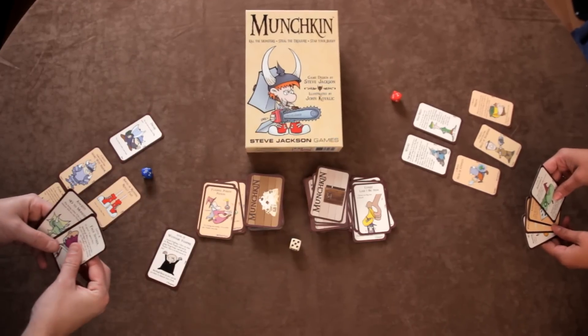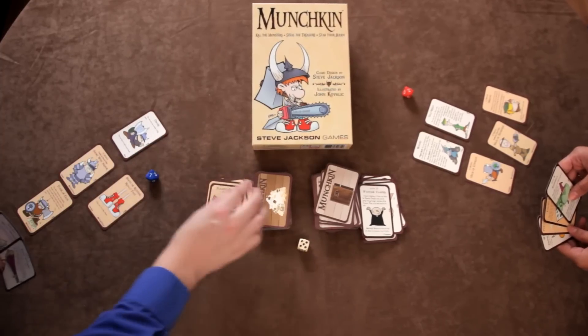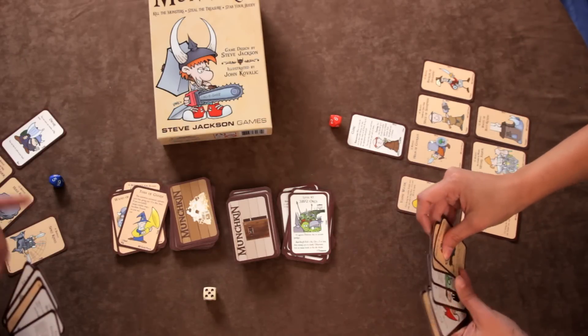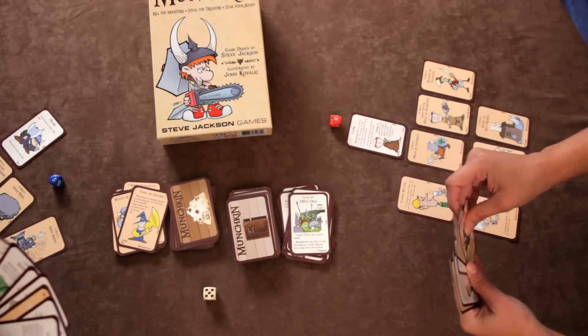If you do defeat the monster, you get to loot the room — a level plus whatever treasure is listed on that monster's card. If you didn't get to fight a monster this turn, you can take an extra card from the door deck and take it into your hand. During the charity phase, a player with more than five cards in hand has to give the extras to the player with the lowest level, or discard them if they have the lowest level.